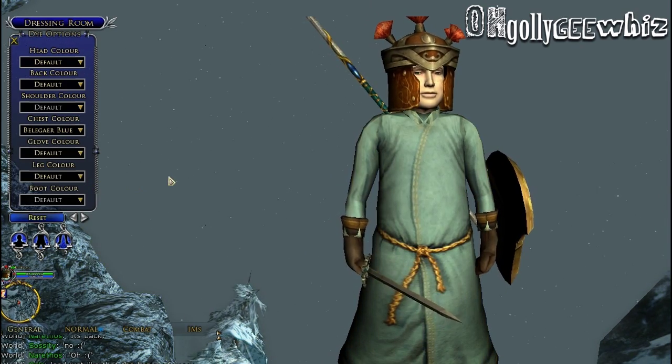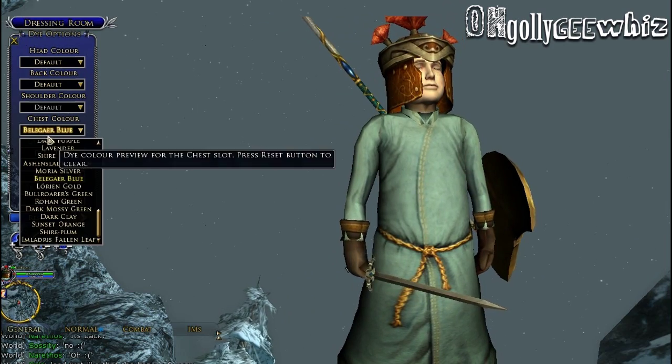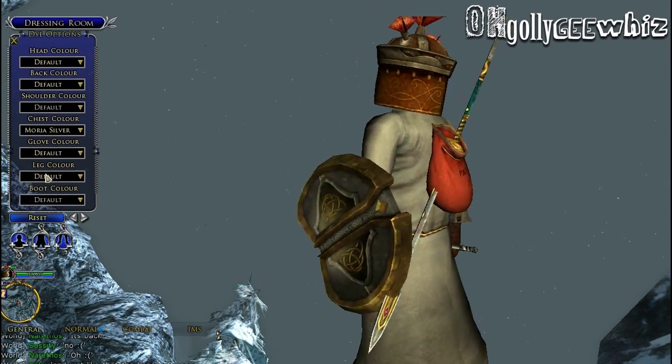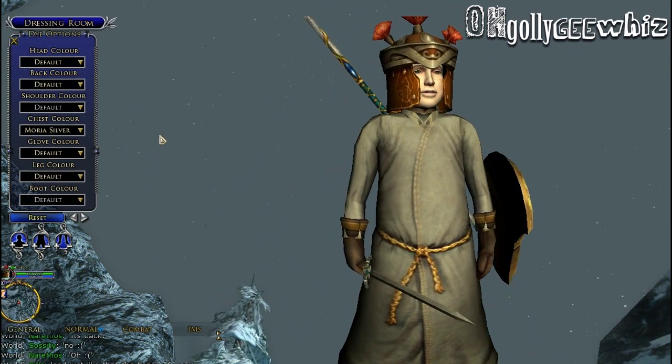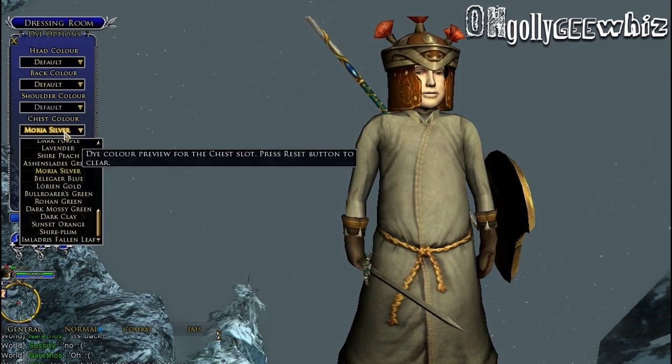Bellaguer Blue — ooh cute. That's like a totally baby blue, sky blue. Moria Silver — this looks like... I don't know, like white soaking in mud or something.